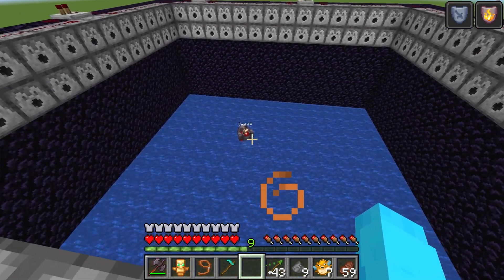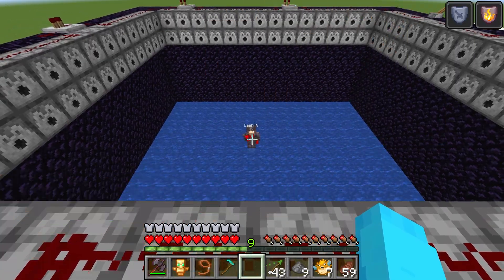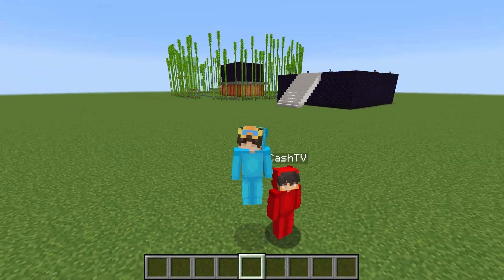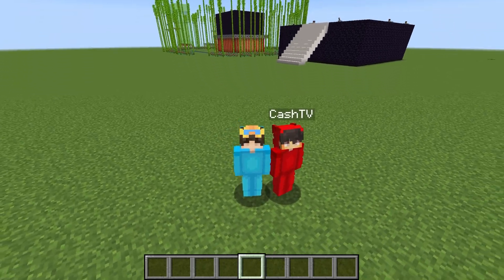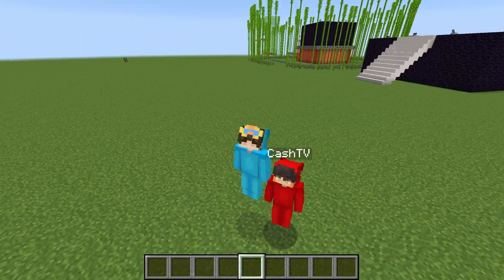Do you see the creeper anywhere? I think he got exploded into space! We're safe and our house is perfectly fine. What an amazing day — we defeated him! If you want to watch more Nico and Cash adventures then click another video on the screen, and if you enjoyed it then please subscribe. Bye guys!